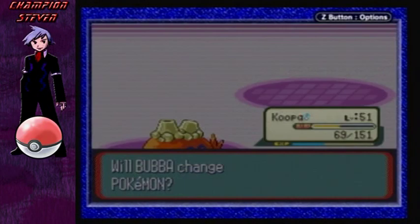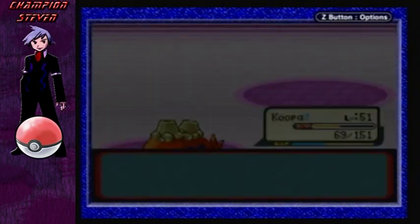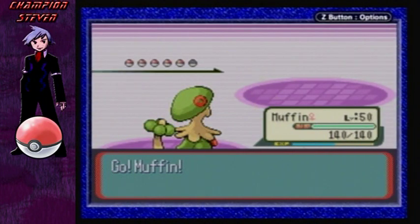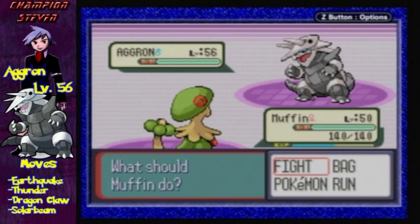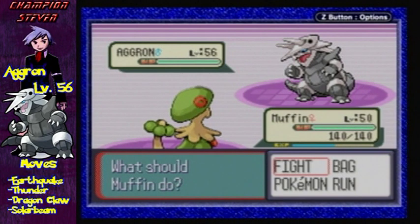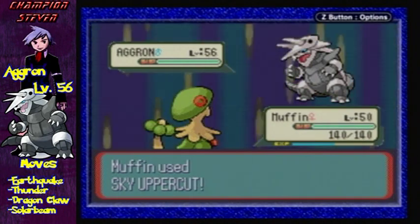Next up he has is Aggron, so I'm gonna switch up to Muffin here. Go Muffin! Next up he has a level 56 Aggron, with Earthquake, Thunder, Dragon Claw, and Solar Beam, being Steel and Rock type. With a Fighting-type, Steel and Rock should be pretty easy enough to KO.